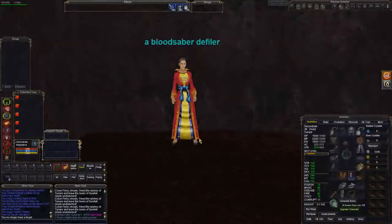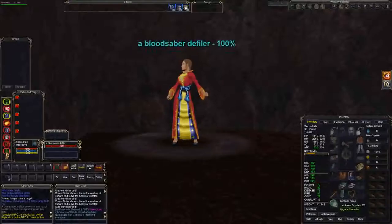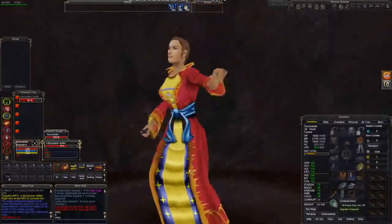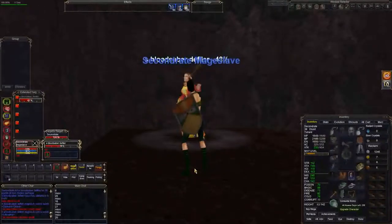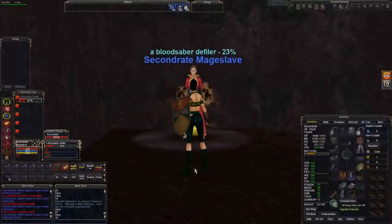When you pass through and stop and look around — it's a blood saber defiler. This is one of the evil factions. I'm going to con it so you can see — at my level it scowls, ready to attack, but the color of the text indicates it's very low level. So I'll go ahead and root this individual so they can't go anywhere, then turn auto attack on. I'm not going to use any spells — just knock them down with my club.